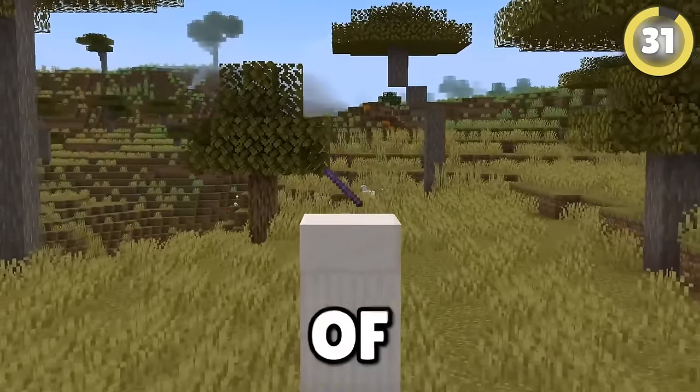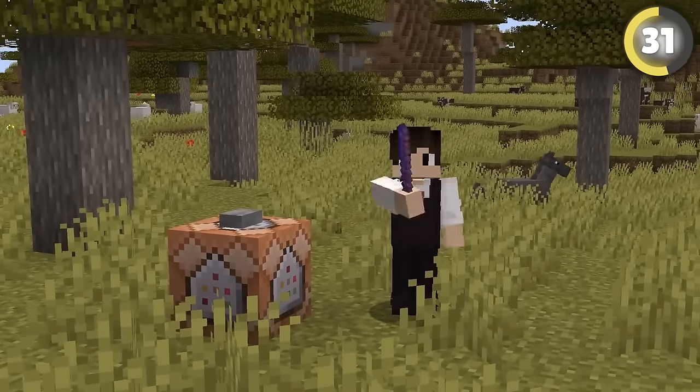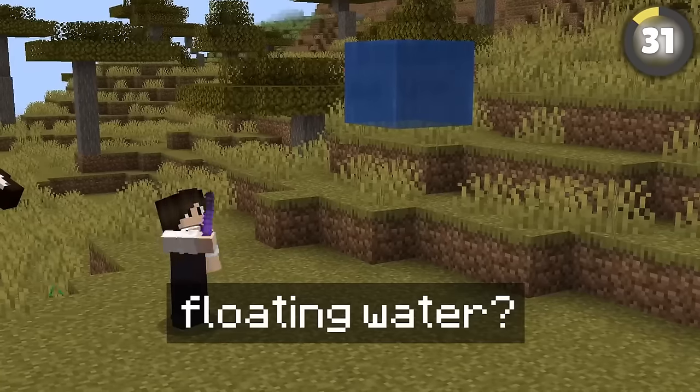The most illegal item in all of vanilla Minecraft has to be the debug stick. You can only get it with commands, but it lets you do all sorts of crazy weird things that literally feel like hacks. You can make strange beds with no pillows, white grass, curved flower bushes, and even floating water.